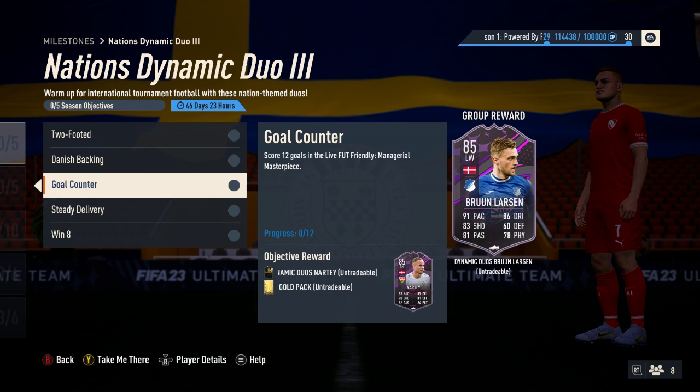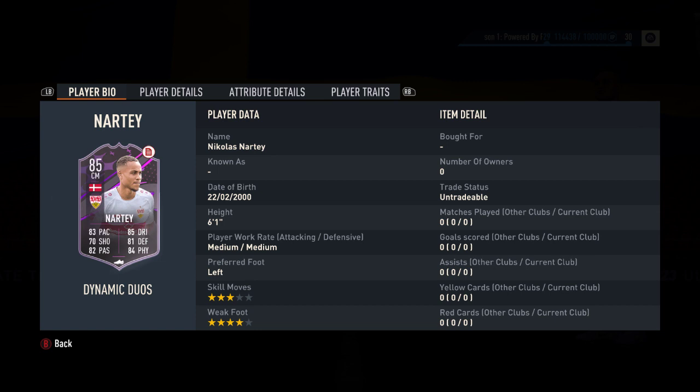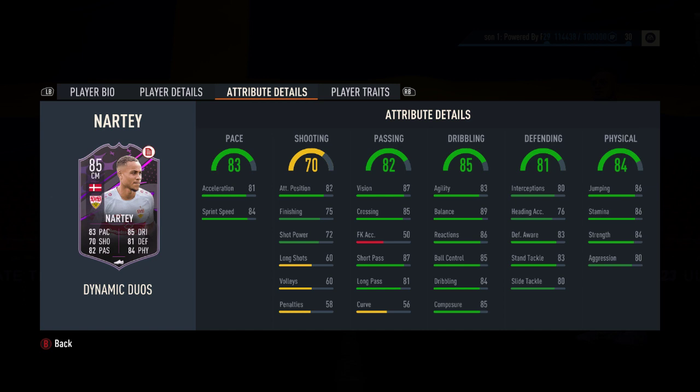And you earn the second card — Nicholas Naté. Now this is the other card, both 85 rated. He's a left-footed central midfielder, six foot one tall, medium-medium work rates, three star, four star. Again, a decent well-rounded card. Passing is solid, dribbling is solid, defending and physicals are solid, and pace is good too. Top heavy on the shooting, low on free kick accuracy and curve, but he does what you need quite well — judging by the green bars all over the shop. No alternative positions for him either.